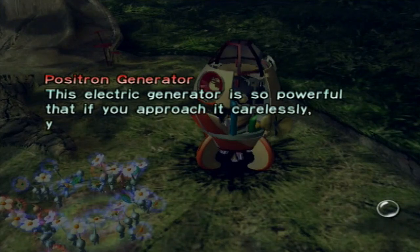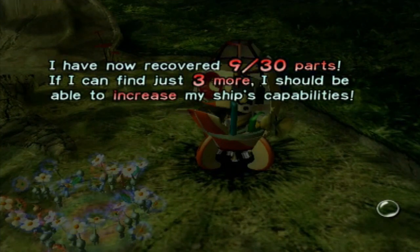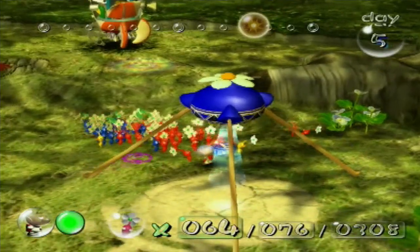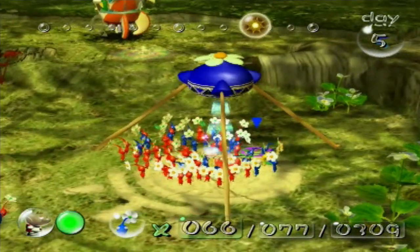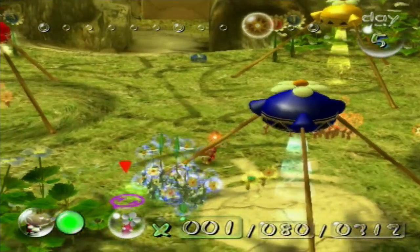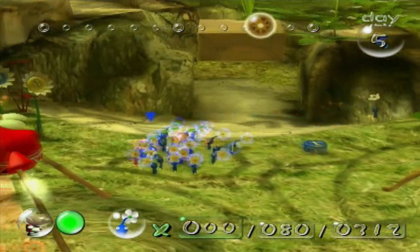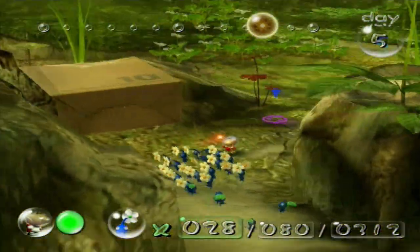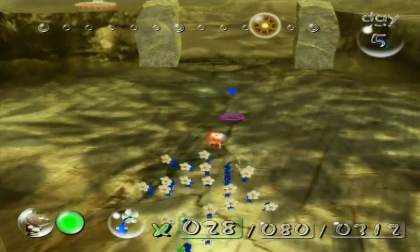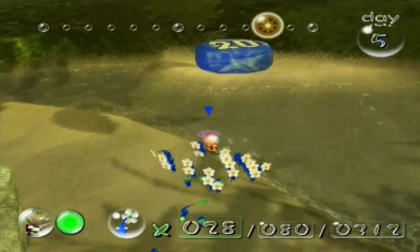The Positron Generator — this electric generator is so powerful that if you approach it cautiously, you'll get an electric shock. I have 9 out of the 30 parts; I can only find 3 more. We should be able to increase the ship's capabilities after we return to the Forest of Hope tomorrow. I'm not going to bother with the other Pearly Clam Clamp, because while yes, that pearl would be very enticing to get, just getting it is very, very annoying and time-consuming. I think we wasted too much time trying to get the ship part out of that one clam.